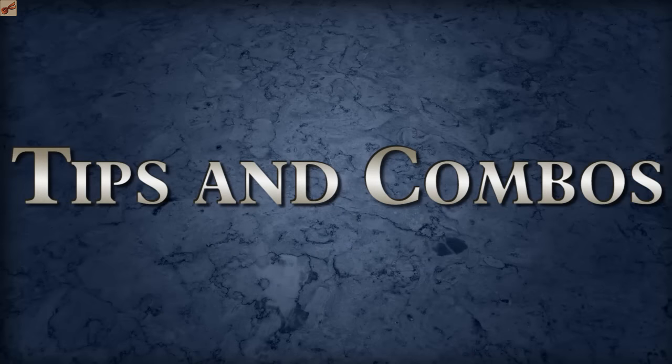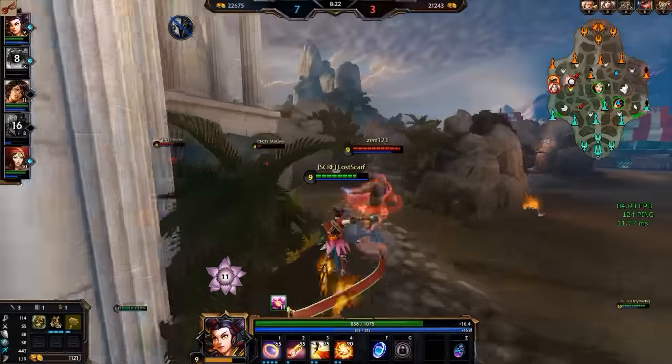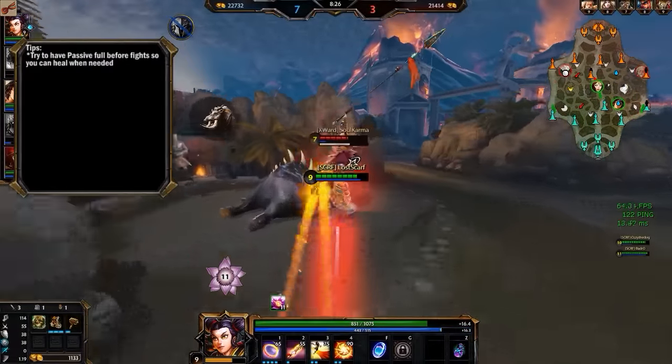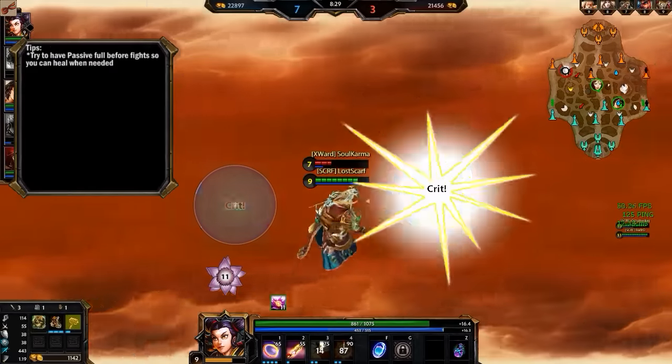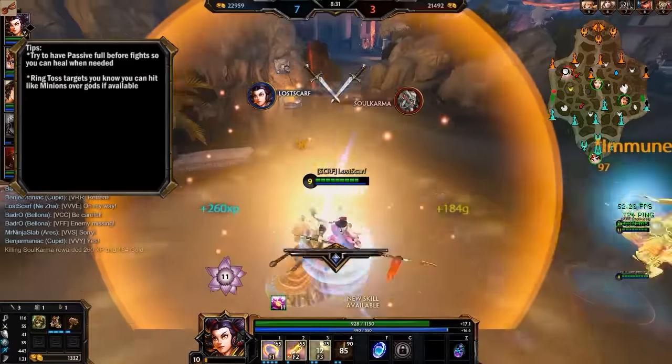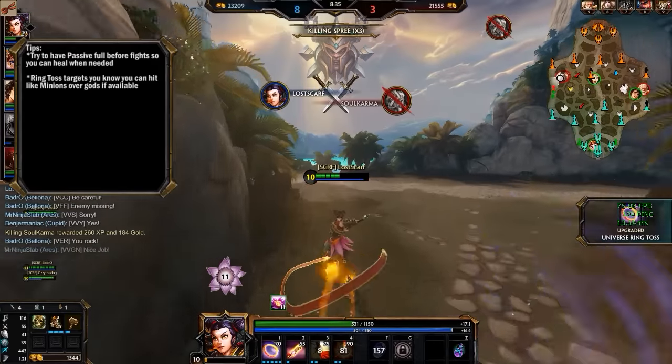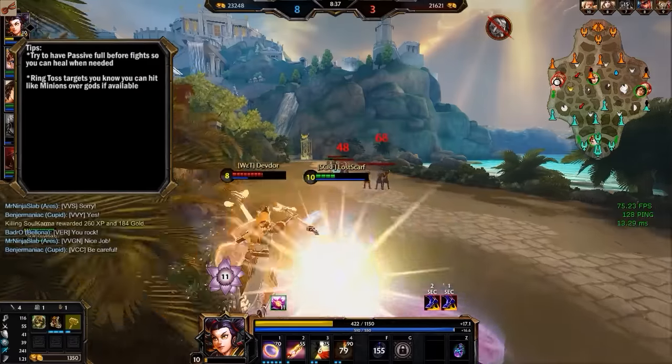Tips and combos — and this god has a lot of both. First up are the tips. Passive: you want to try to have it full before a fight so you can heal when needed. It's a simple goal, not always easy to achieve, but aim for it if possible. For ring toss, try to target things you know you can hit — like minions over gods if available — because then minions will get hit first and the ring will bounce to gods eventually if there aren't too many targets.